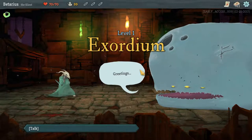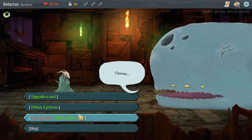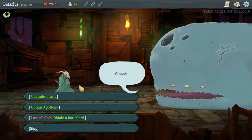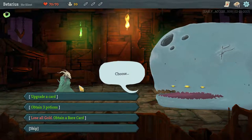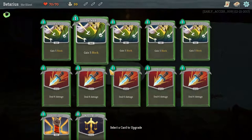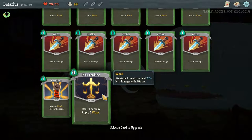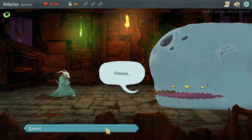We have three options: upgrade a card, obtain 3 potions and lose all gold, or obtain a rare card. Gold is a little hard to come by early game. Our highest value card would probably be Neutralize — it'll deal 25% less damage and apply weak for two turns. I'll confirm that. Thank you, creepy looking whale thing.